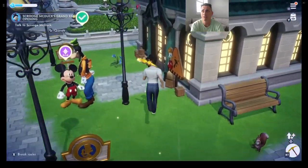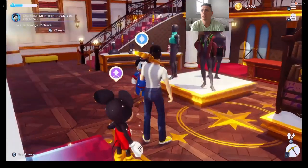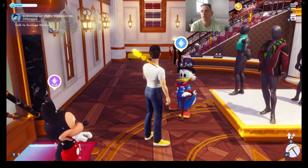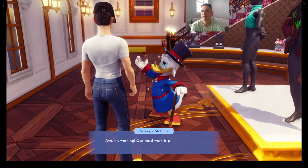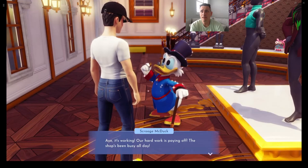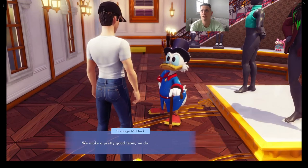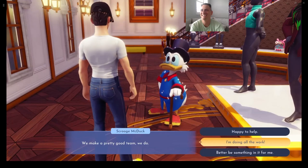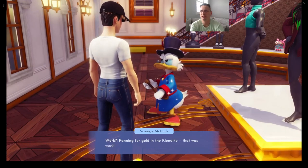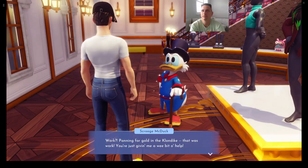First thing we're going to do is go inside Scrooge McDuck's store. Here's Scrooge — let's talk to him. He says, 'Greetings, neighbor. Our hard work is paying off. The shop's been busy all day. We make such a good team.' He says I only gave him 'a wee bit of help' while he was panning for Klondike gold. If that's how you feel, Scrooge — I went out and built all the signs and found all the materials.